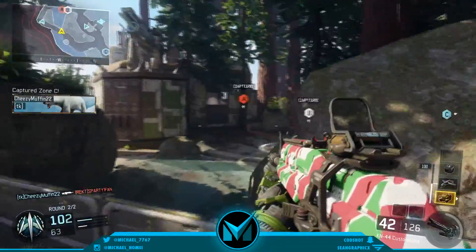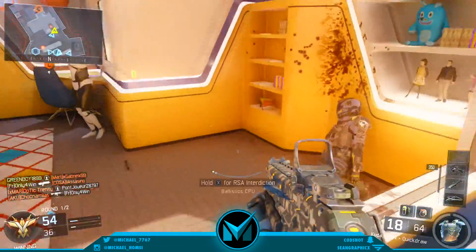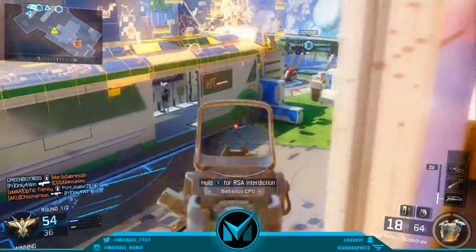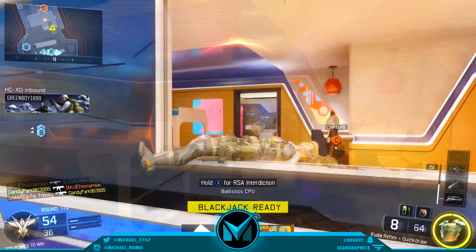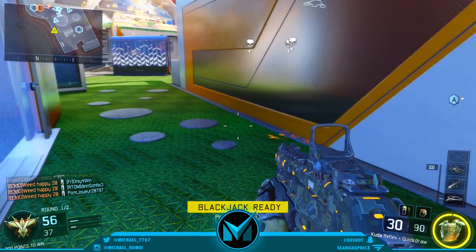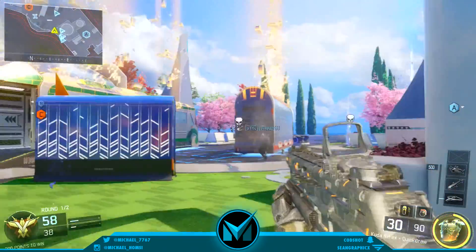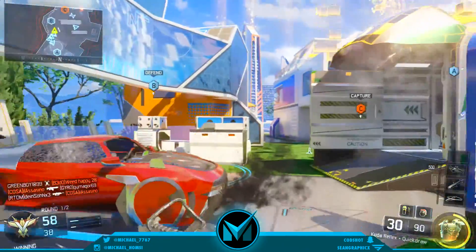As you guys can see on screen, this guy is very close to actually getting his kinetic armor specialist ability. As he gets it, it pops up in the middle of his screen: 'Blackjack ready — press LB plus RB to activate.' Now I'm actually going to debunk this for you guys. There are a bunch of things to look at here, and this is obviously fake, and I will tell you why.